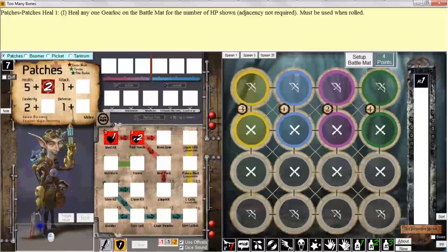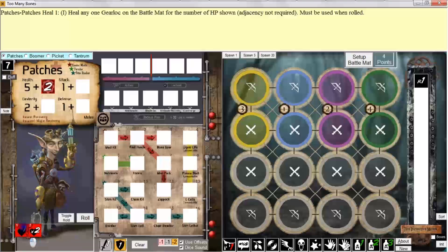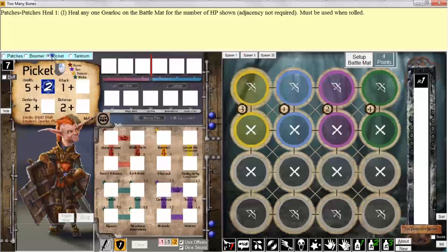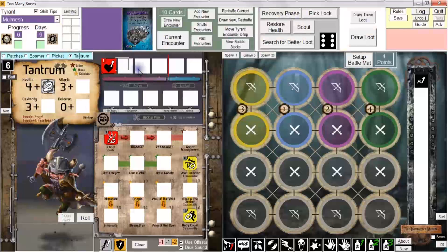I'm going to drag these back down to my dexterity roll area for purposes of example. Some dice can be treated as an active ally die, meaning that you can move a die into an active slot of one of your allies, of a fellow gear lock. You can accomplish that using this program by clicking and dragging a die — not a skill die on the player mat, but a die that's somewhere else on the player mat — and dragging it up and hovering over one of your gear locks to change the player mat. Now I can drag and drop onto an active slot, and I've basically moved that die into an active slot of Tantrum.